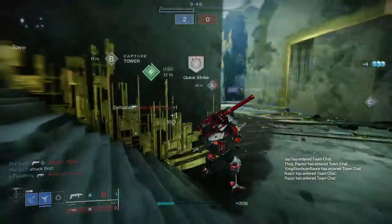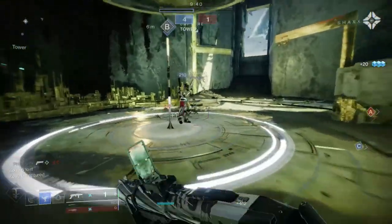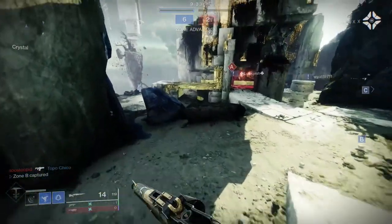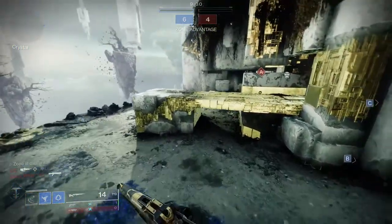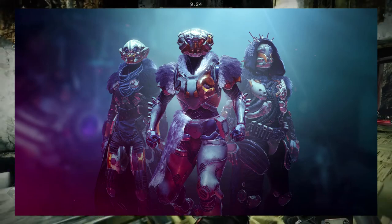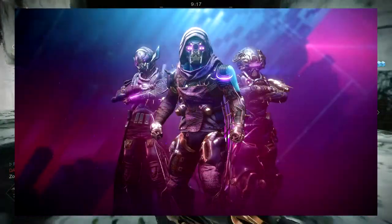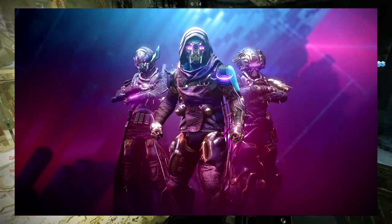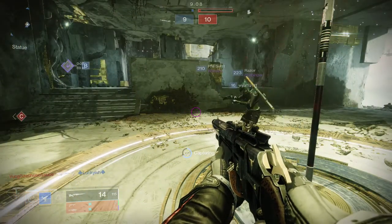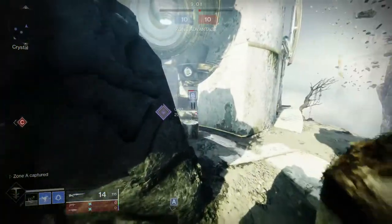First and foremost let's look at the rewards preview - loot is the name of the game for many a guardian. We'll be working with the Fallen this season and we've got new armor pieces to earn. If you've ever wanted to embrace the splicer lifestyle, this season will be your chance. Here is a photo of how the actual armor is going to look - the armor without any ornaments, and then the ornamental armor from the season pass. Season armor is not going to be dropping in the season pass, it's going to be dropping from the activity.